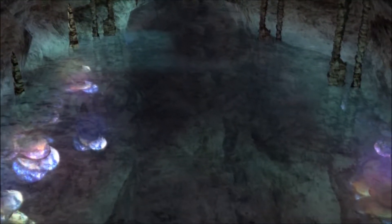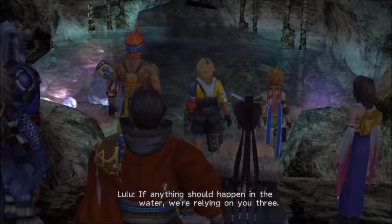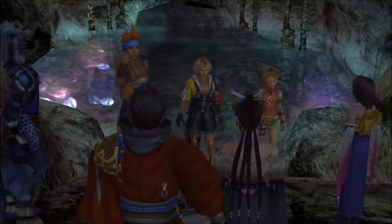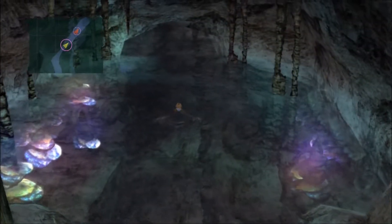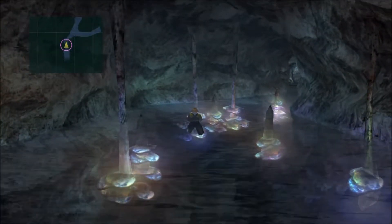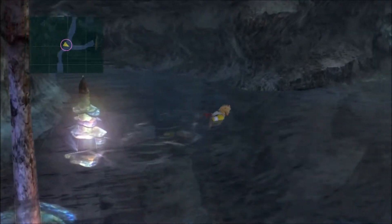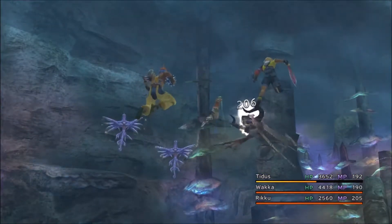Here we have to go — looks like we got a job to do with just Wakka, Rikku, and Tidus. If it gets dangerous, pull out quick. There are actually a couple of areas like this where you're forced to just use the combo of Tidus, Rikku, and Wakka. It's not too difficult. There are a couple of areas in the game where you're forced to just use these three, and this area is not too difficult.